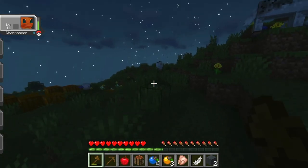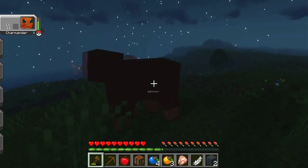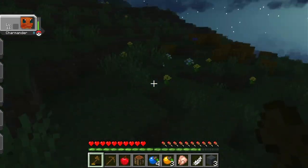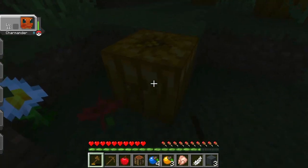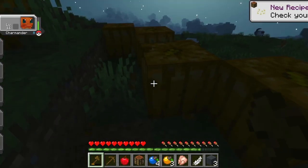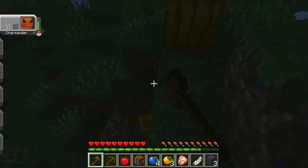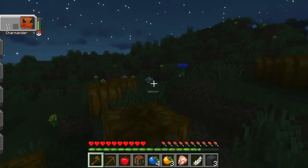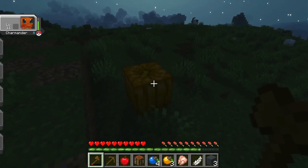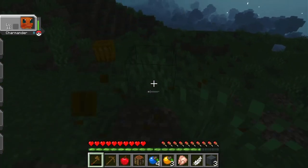Okay, there's one more black sheep — I'll get some wool so I can make a bed, which will heal my Pokemon. I'll grab these pumpkins too. Pumpkins — I don't even think they're that useful, but whenever I see them I always harvest them. Like, can you eat pumpkins? You get seeds to grow more — I've never tried. Can you roast them in the furnace and make roasted pumpkin seeds to eat? That'd be cool if that was a food source.